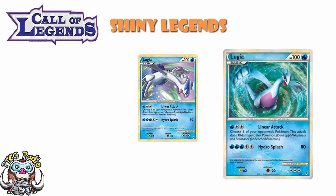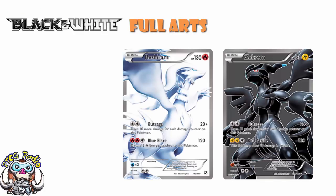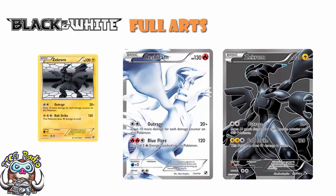Moving into Black and White, we kind of got a bit boring again — we had Full Arts. In Black and White we had Reshiram and Zekrom. These only lasted for a couple of sets and were just full art versions of existing cards in the set. They looked beautiful art-wise, but mechanically they were kind of meh — they didn't really do very much.